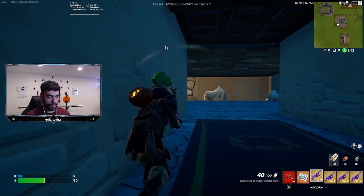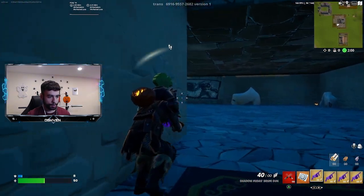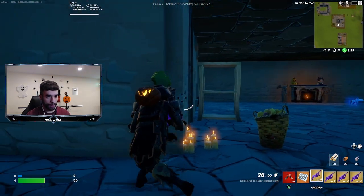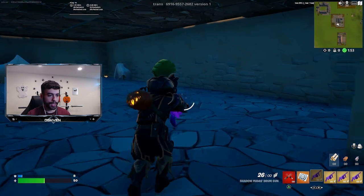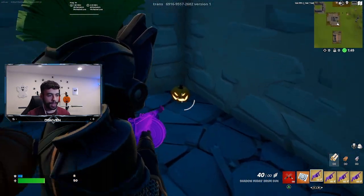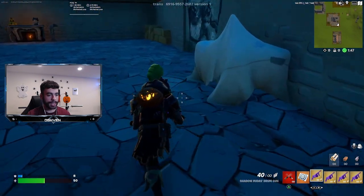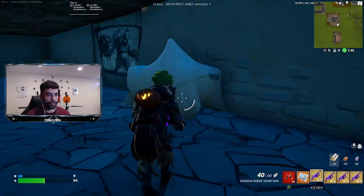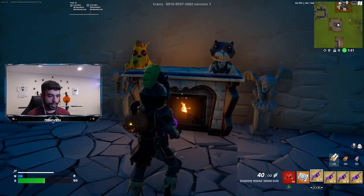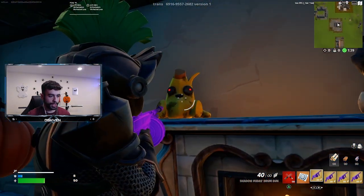We're going to want to sneak up on the boss. There's a boss right here in the corner, so we want to sneak up on the boss - there we go, the boss has been eliminated. In this location we've got a bunch of Halloween vibes - a pumpkin in the corner, a jack-o-lantern, and we also got a fireplace right here with Peely.